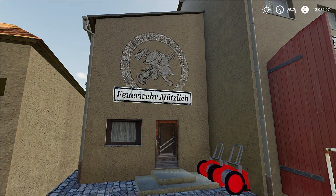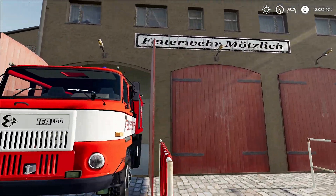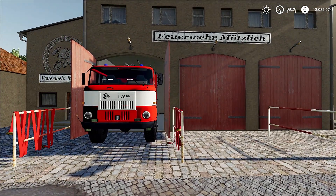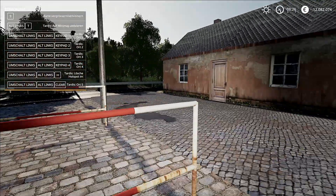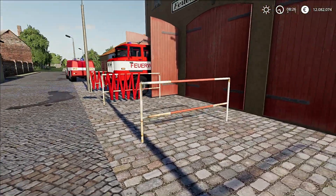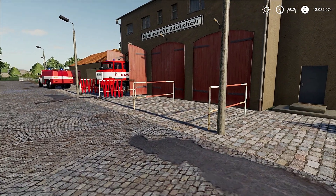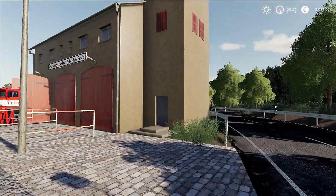Das nächste ist die Feuerwehr Mötzlich - schwieriger Name. Auch hier steht wieder ein L60. Hier haben wir mehrere Geräteunterstände, sozusagen drei an der Zahl. Auch hier kann man wieder nichts öffnen, auch sehr schade. Hier kann man auch halt die Fahrzeuge nur vor die Feuerwache stellen. Ich glaube, das wird hier ganz schön eng - wenn ich jetzt meinen GTLF oder meinen großen Tanker da vorstelle, dann blockieren wir, glaube ich, die Hälfte der Straße.